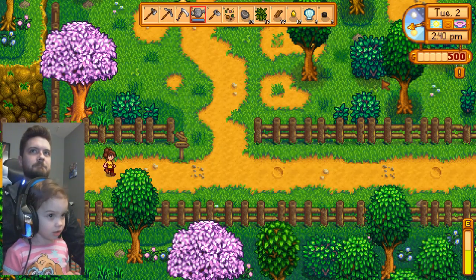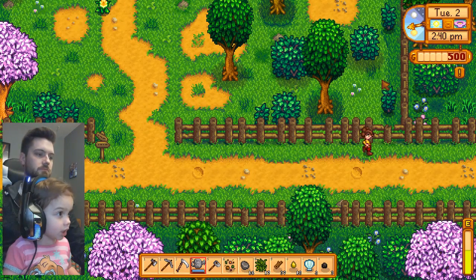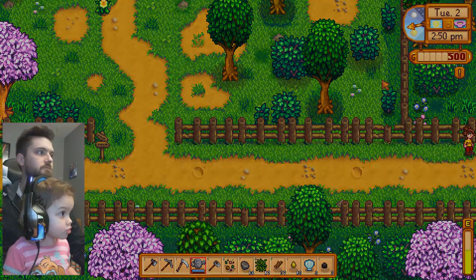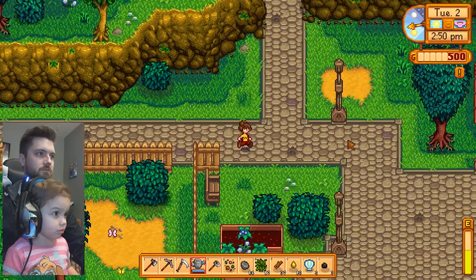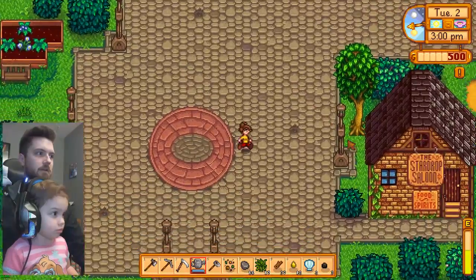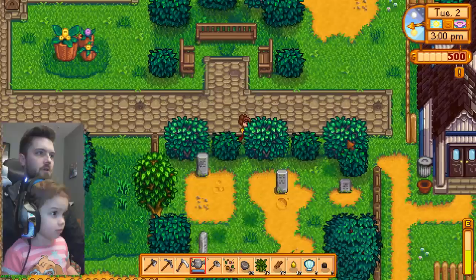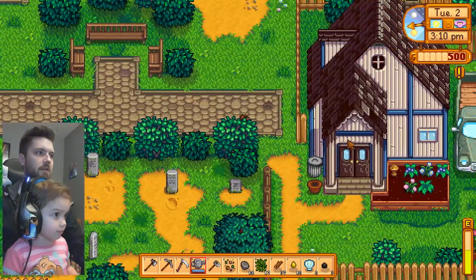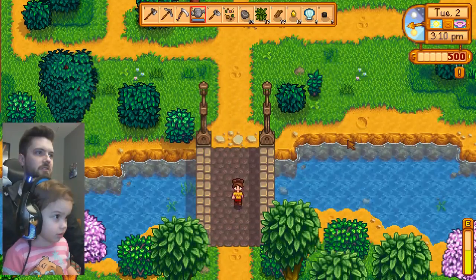It says: 'Hello there. Just got back from a fishing trip. You should come down to the beach sometime — I've got something for you.' Let's go to the beach! You've got to go this way. She can walk on the grass too. We've got to go down to get to the beach. Here's the beach — let's see if we can meet Willy. He's got something for us.